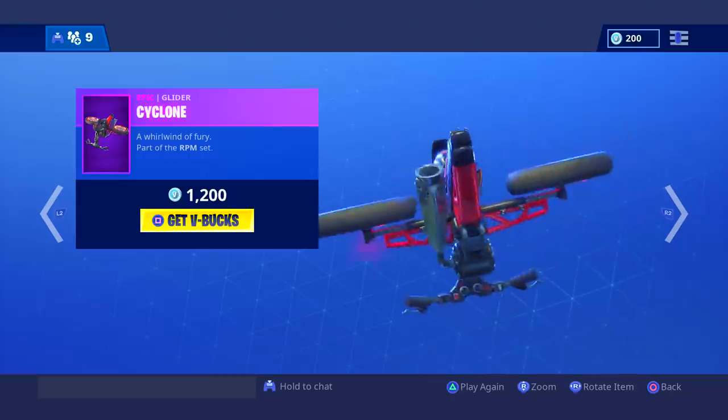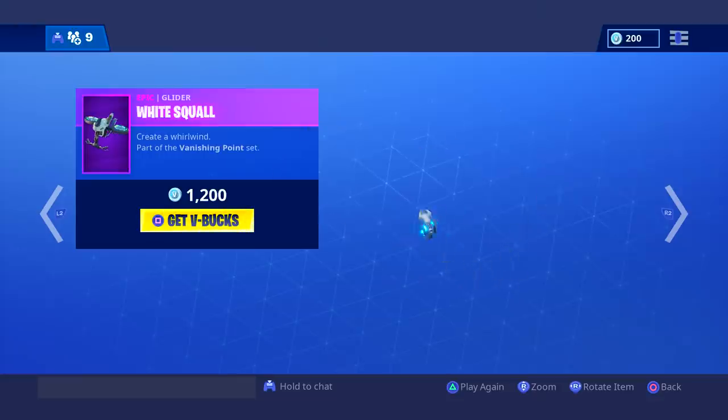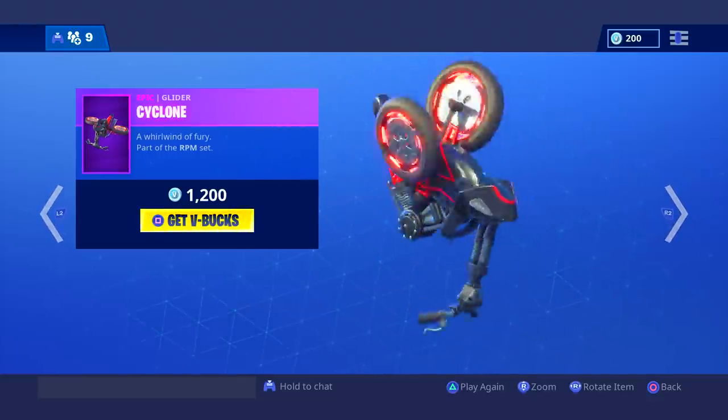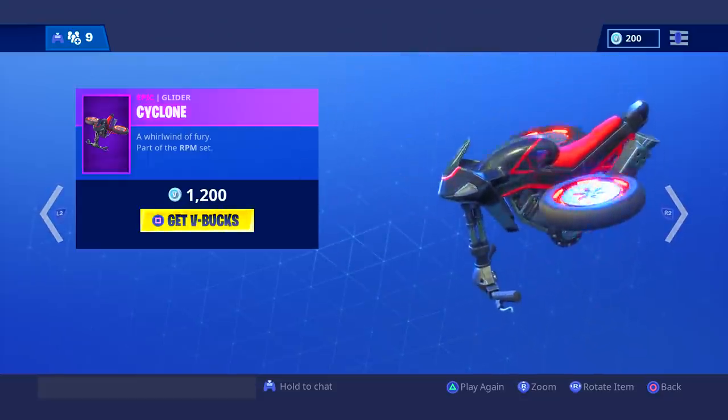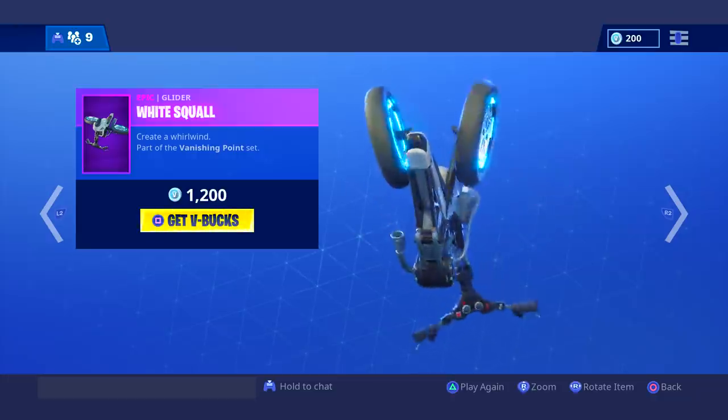These gliders — they're motorcycles. That's cool, I guess. The handlebars are kind of messed up, though. I think the red one's better; I just like the color red more. Well, this one is mainly black, but the red accent to it is definitely better than the white, in my opinion.